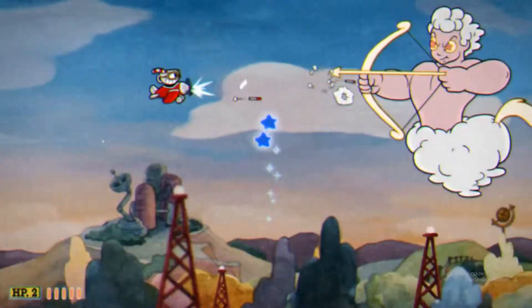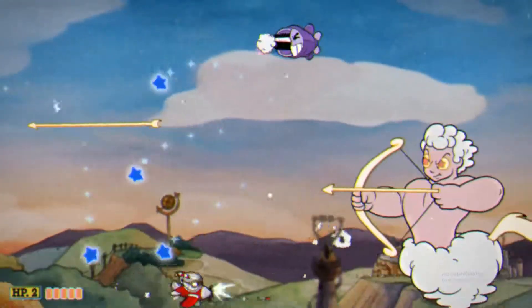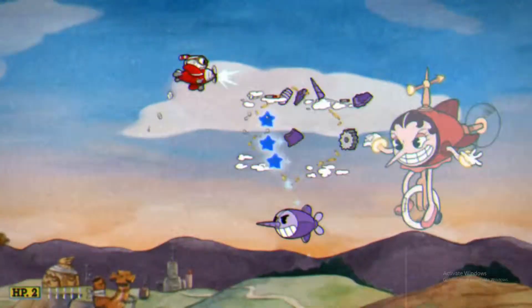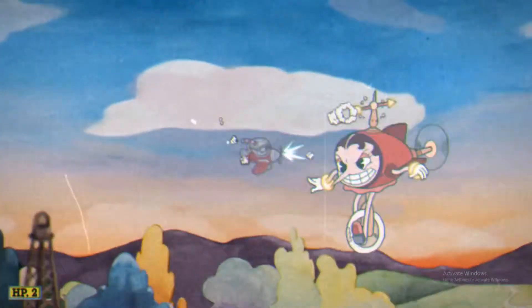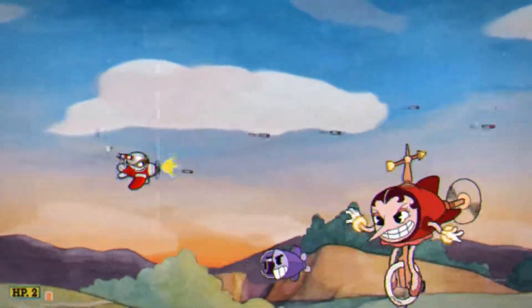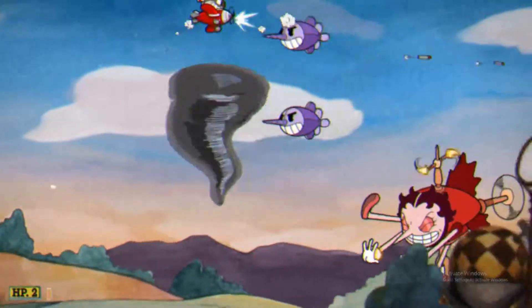It's not so bad. The other transformation is a twin girl who puts a circle down and it just starts shooting, so you just circle out of the way. I think that's easier than the homing one. Just keep shooting when she puts her hands up.